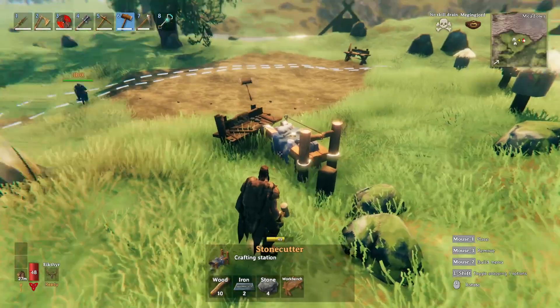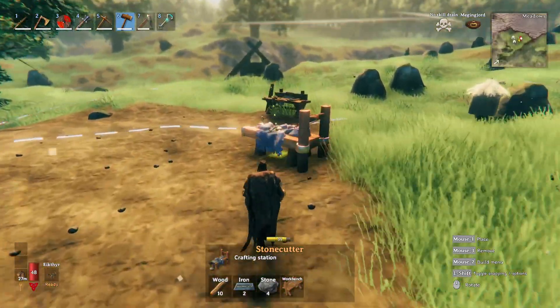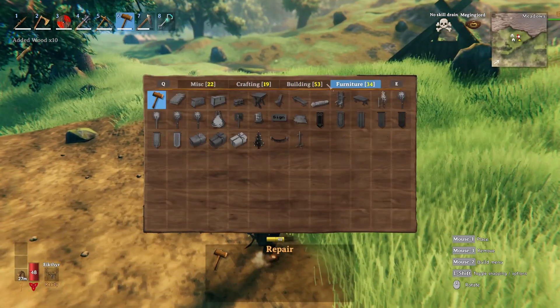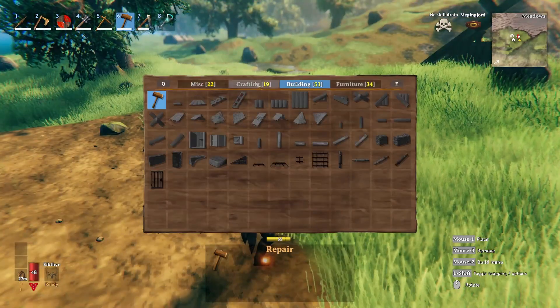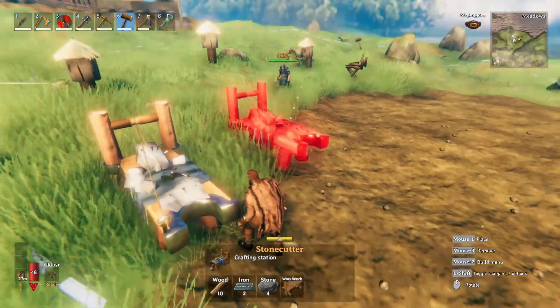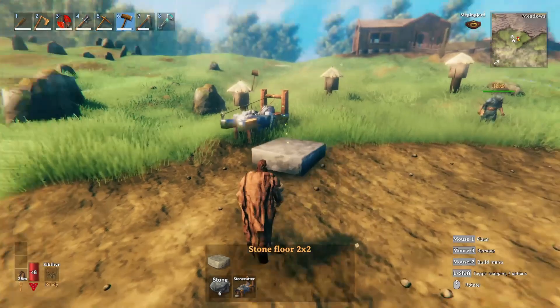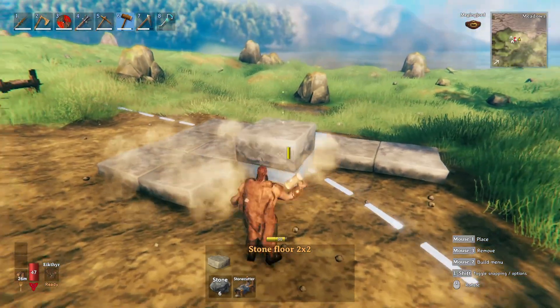Yep. We didn't need a second crafting table - I threw that one down so I could actually build the beehives. I'll break this one. Well you may need them both because this one doesn't cover that whole area over there. I get you - you need the crafting table to place down the stone cutter. Yep.